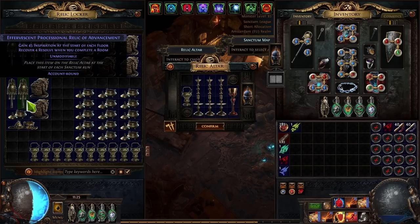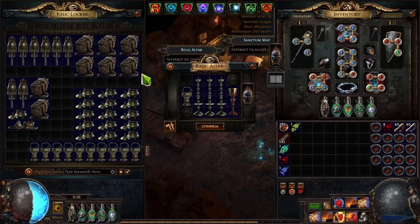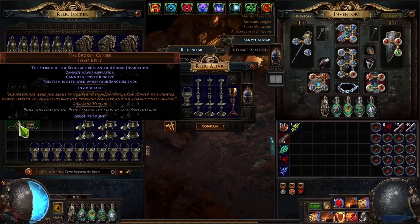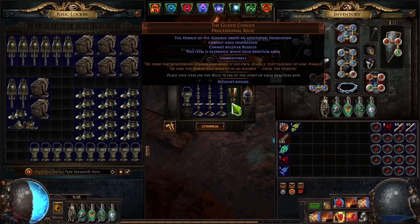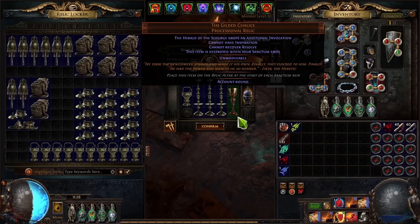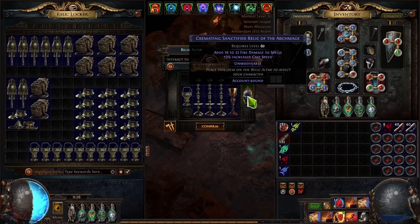I have my regular setup here, plus two other stash tabs filled with relics. The key unique relics are the broken sensor and the gilded chalice — you cannot recover resolve, cannot have inspiration, and the Herald of Scourge drops an additional invocation.